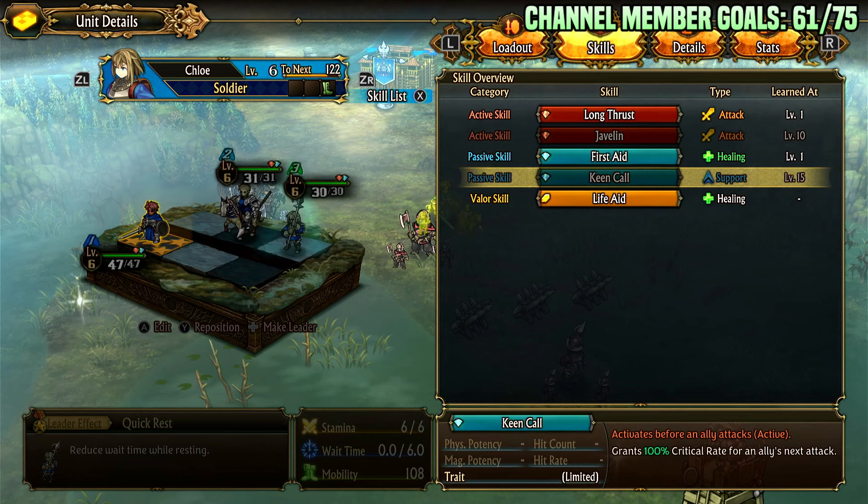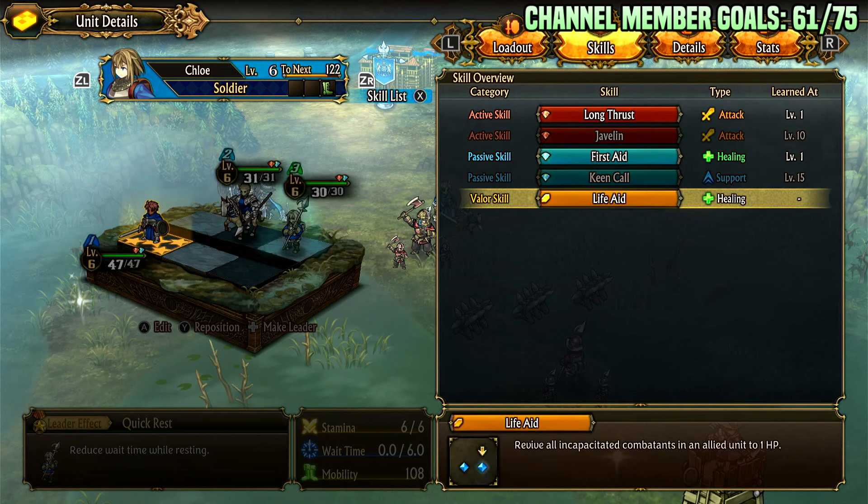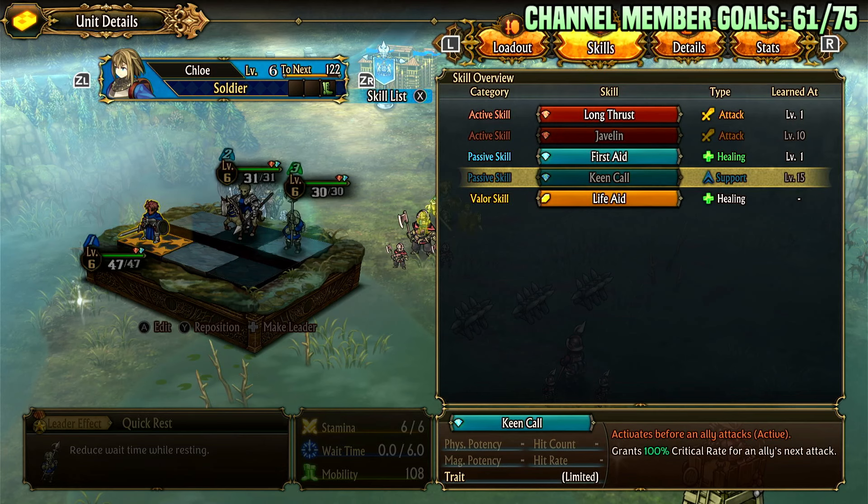Keen Call requires level 15, which I didn't reach since I'm running this from the demo. It gives 100% crit rate before a unit attacks — that's pretty huge utility. For the valor skill you have Life Aid, which revives all incapacitated combatants in an allied unit to 1 HP. It's also cheap, so if most of a unit is dead you can set all their HP back to one, then use heals to get them back online or put them in a fort.